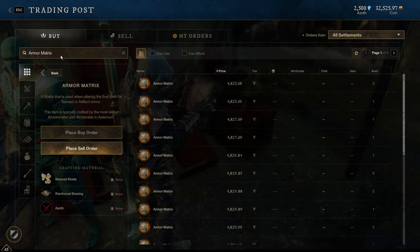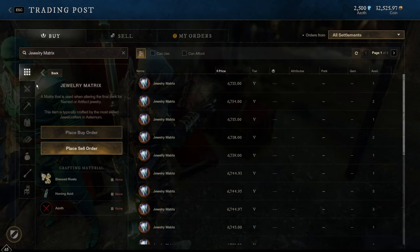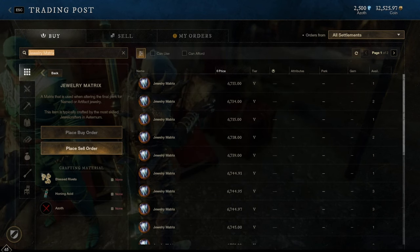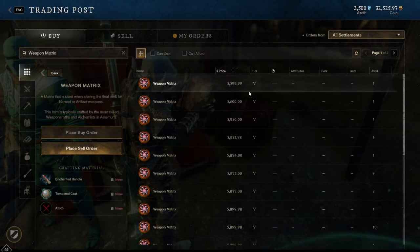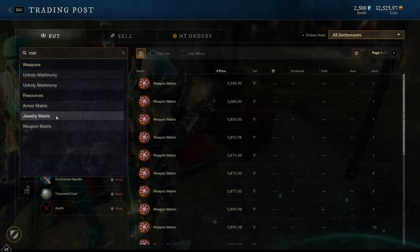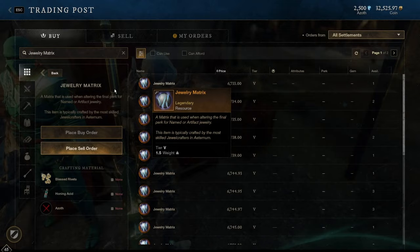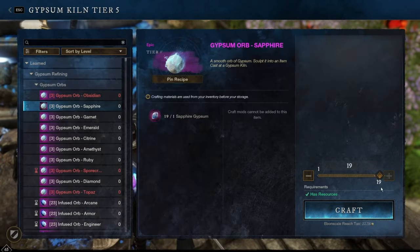I can tell that they are 4.8k. Now I'll move over to Jewelry — I can see that it is 6.7k. And last but not least, the Weapon Matrix, which is approximately 5.6k. So the Jewelry Matrix is the most expensive on my server. Chances are it is also the most expensive on your server, but it's worth doing a double check.